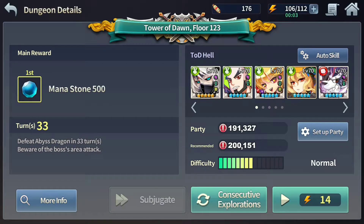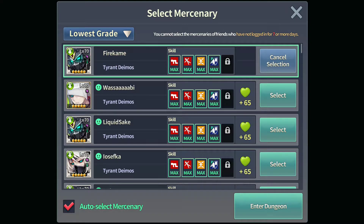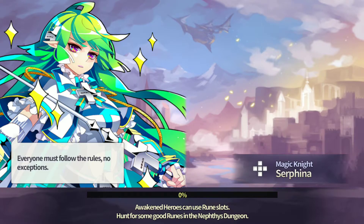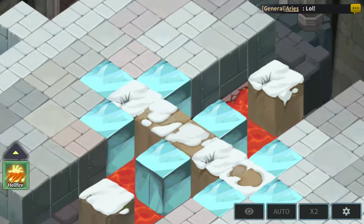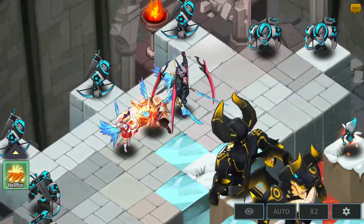Hey, what is up guys? Guitar Rock here. Welcome back to floor 123. This floor is easy — it's probably the easiest floor of the entire Tower of Dawn Hell.